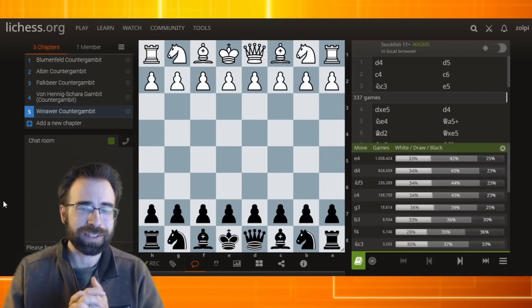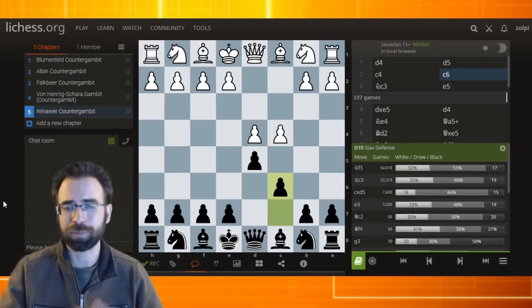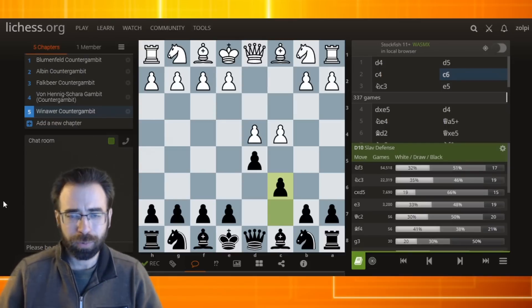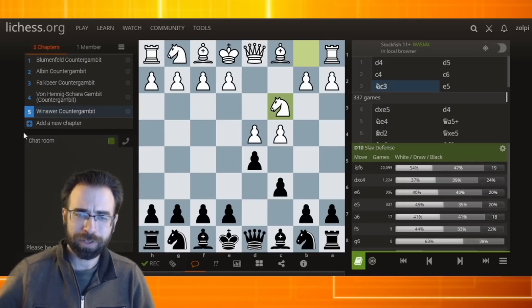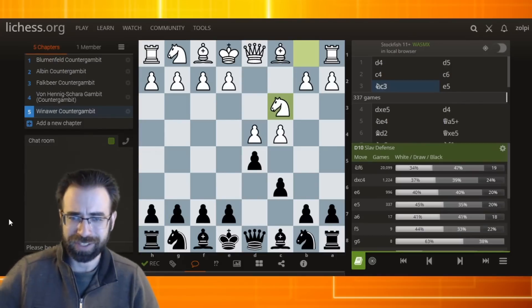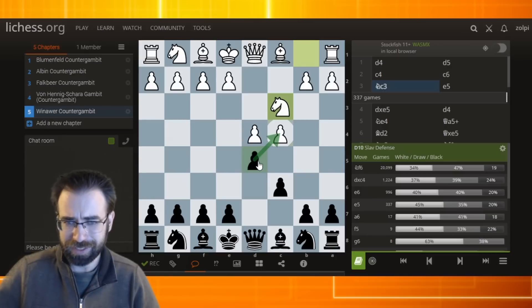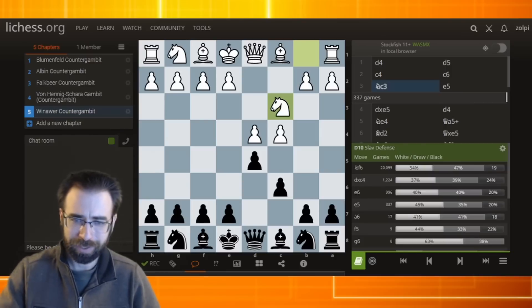Number five on our list is the Winnower counter gambit. This is a very interesting line in the Slav for players that have this in mind. White will most commonly play the move knight to f3, which cuts out on a little bit of the theory. But very often you're going to see knight to c3, which looks like the most incredibly natural move in the position. However, if a player does play this way, they need to be ready for a few more options — obviously black might just continue with knight f6 or even e6. But black needs to be ready for certain things, such as d takes c4, or the move e5.